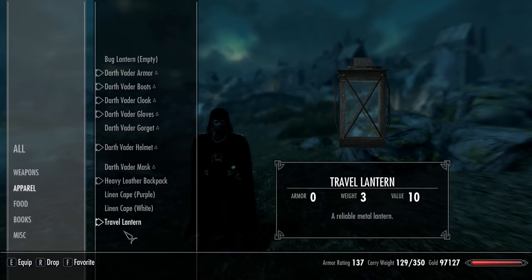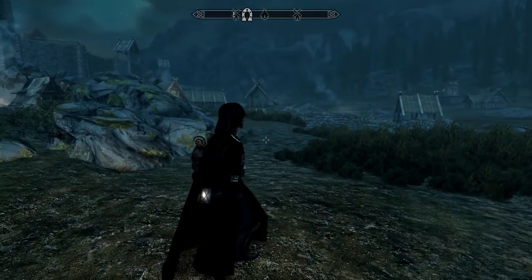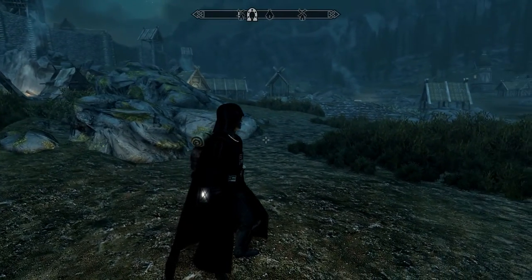We've gone into the inventory here and equipped the travel lantern. There we go — you'll see it pop up right there. That is the Wearable Lanterns mod.